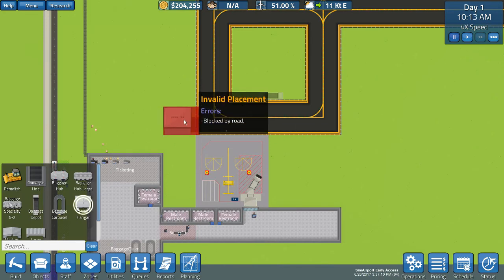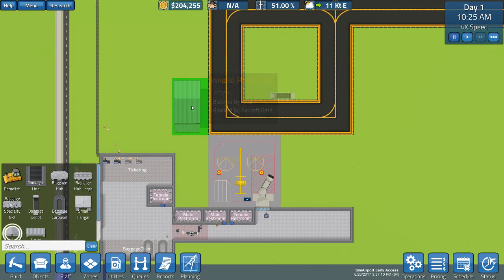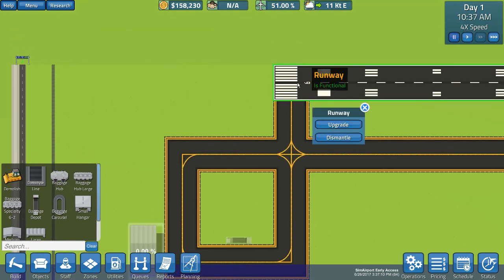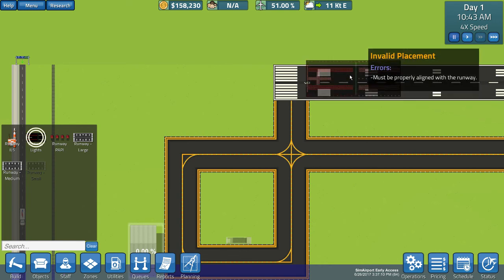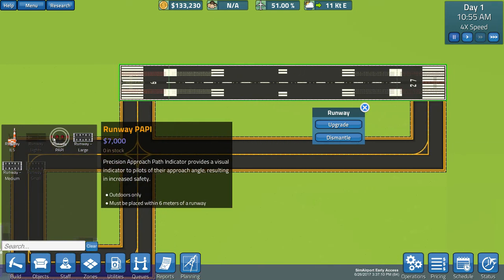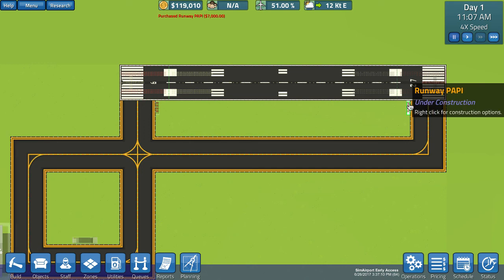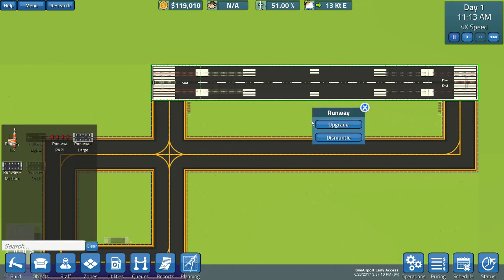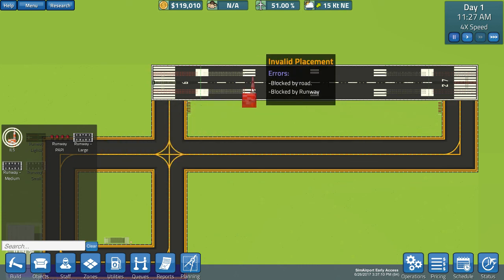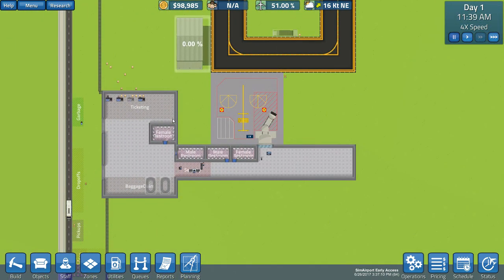We're also going to need a small hangar — a small one is $28,000, a medium one is $46,000. I'm just going to go ahead and splurge and put the medium one in. Then I'm going to spend some money to upgrade: this will enable us to do night flights. We're also going to put in PAPI, which increases safety — the meatballs that tell you if you're on the appropriate glide slope for landing — at both ends of the runway. We'll also go ahead and put the ILS system in for $20,000.